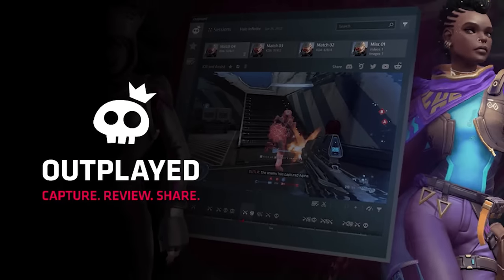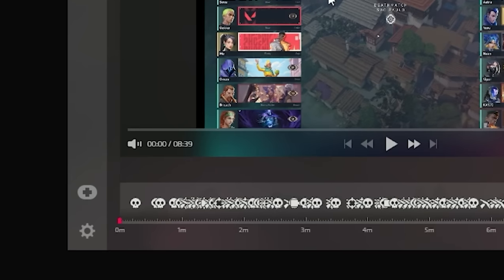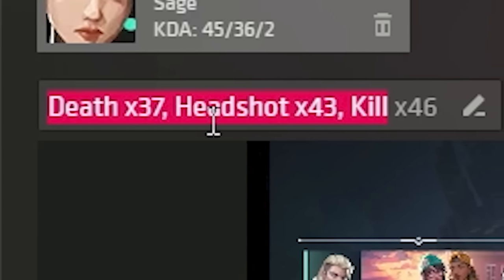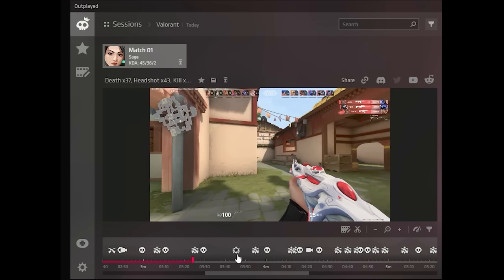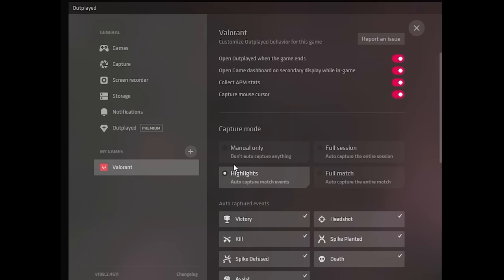The best way to record your gameplay — I did a quick deathmatch just to show you guys how it works. Right now if you came here you can see the whole deathmatch, how it was: kills, headshots, assists, deaths. That way you can have everything set up in a timeline. You can also zoom in to be more precise. So for example, this was a kill, so I can come here and see that I killed this server right over here.